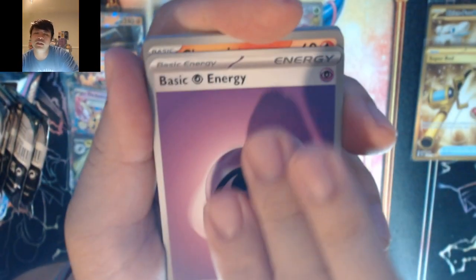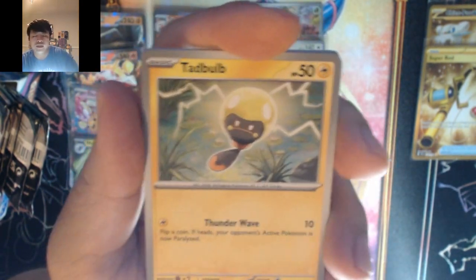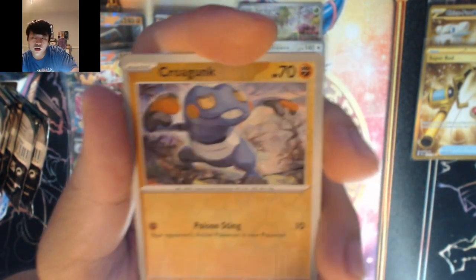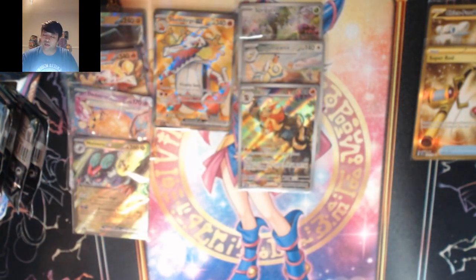Let's go with grass — psychic energy. Charcadet, Varoom, Tadbulb, Frigibax, Spidops, High Roar, Croagunk, Moushold, into Sableye. Five more packs to go.